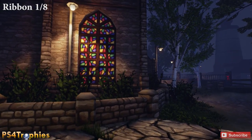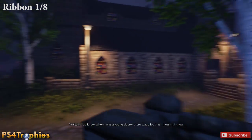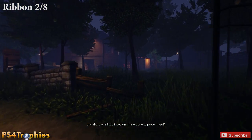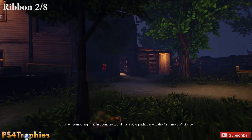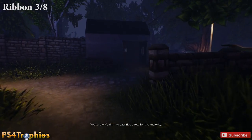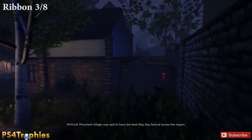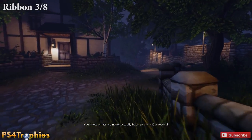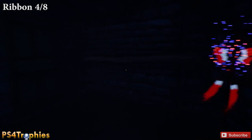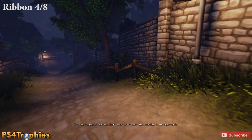There are eight ribbons, just as in all the other areas. Let's start with the one by the church, then there's one along the back side of the cider house — it's noticeable from the angle we're coming at. Travelling down the road in a counterclockwise motion, the next one is right in front — if you're coming up from the other way it's very well hidden. Some of these are trickier to find. Remember, ribbons are the only thing you technically have to do to complete and beat the game.